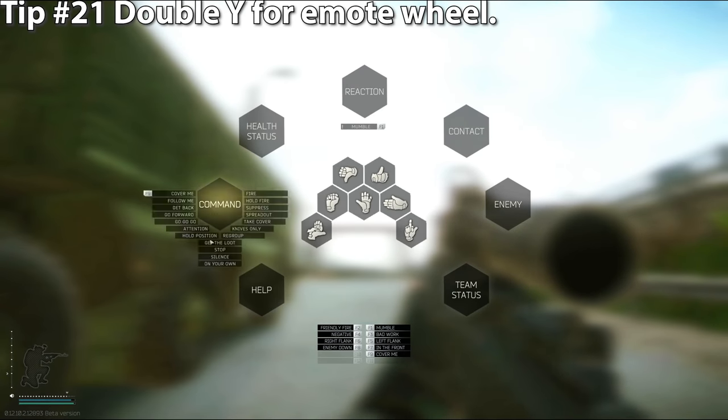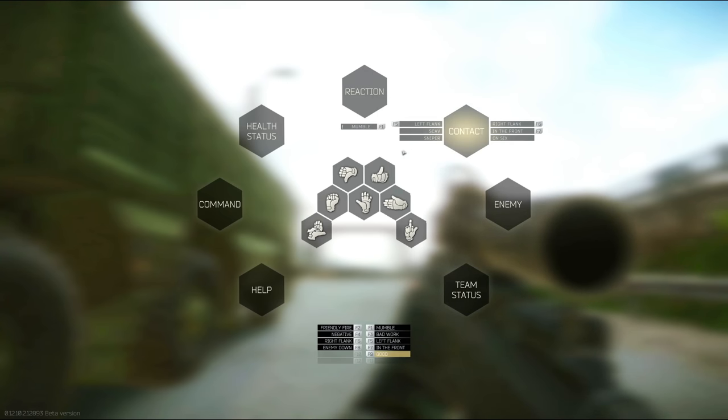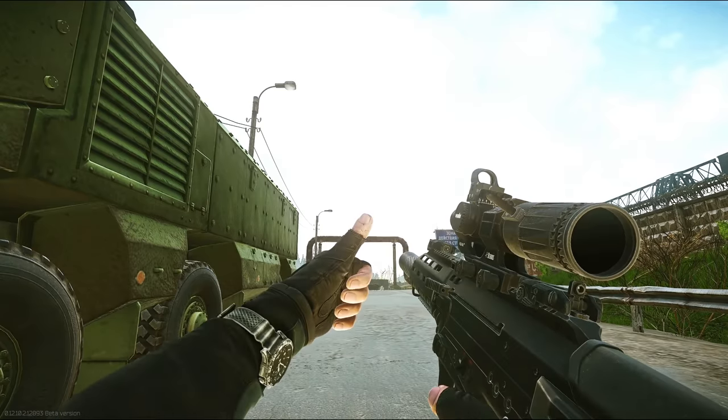Tip number twenty-one: double-tap Y to pull up your emotes wheel. Tip number twenty-two: right-click an action or voice line to bind it to any of your F keys. For example, right-click thumbs up, bind it to F9, and when you hit F9, you give a thumbs up — just like that.